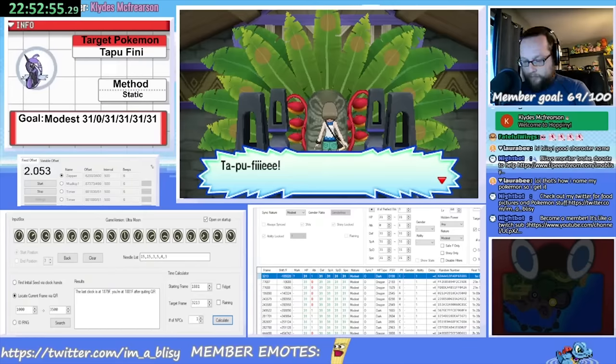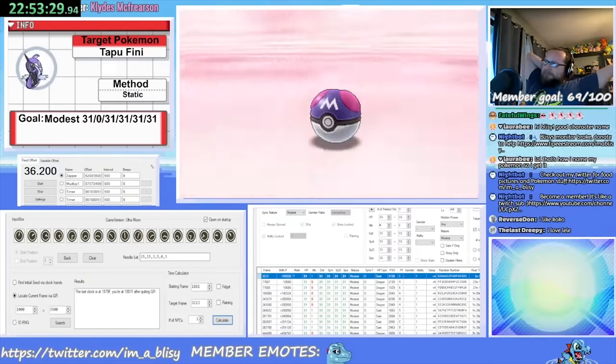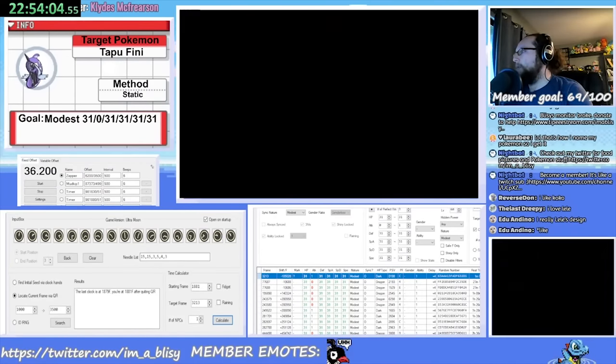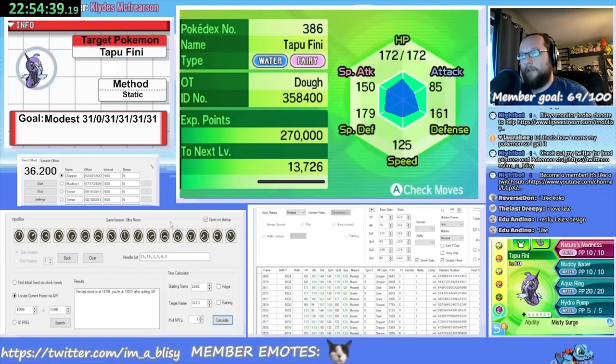Tapu Fini is the same difficulty as Groudon — just one nearby NPC — and the method is the same: find the seed, advance using the Festival Plaza, and get close with QR codes. Just like Groudon, it took 1 hour and 12 minutes to get my 5-IV, 0-Attack, Modest Tapu Fini.